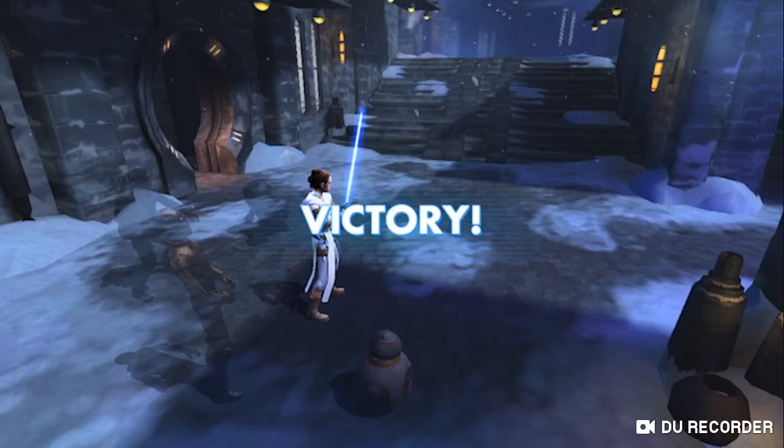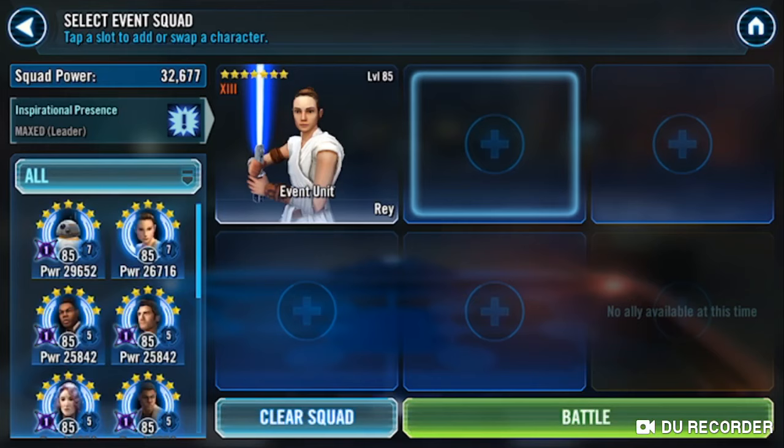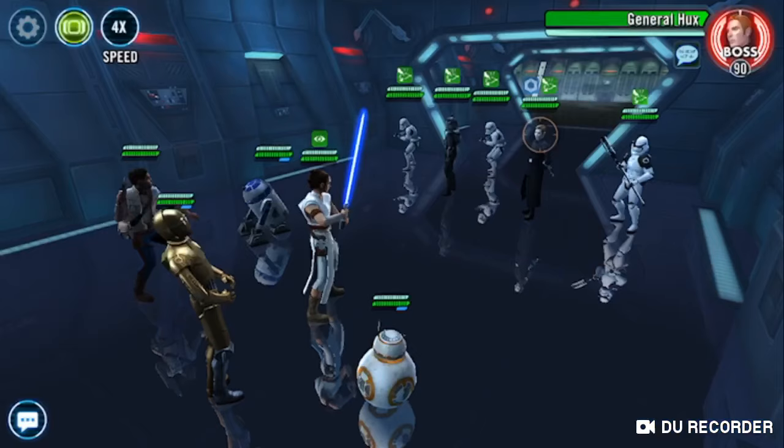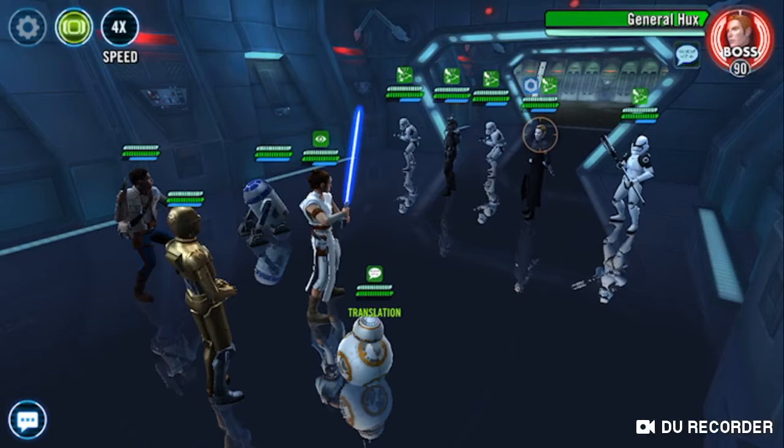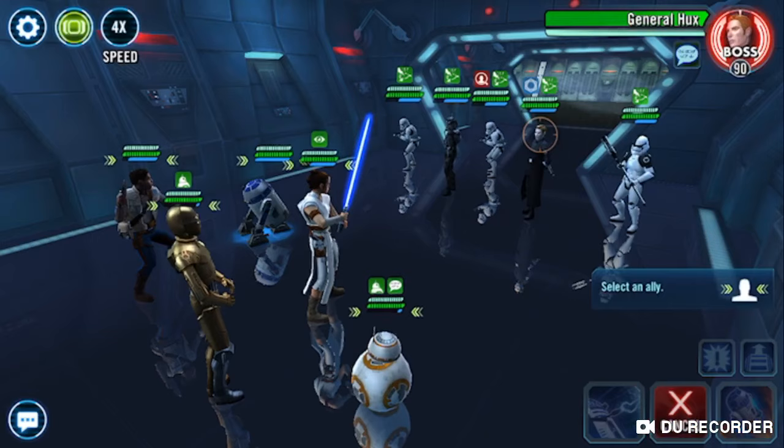Hero Finn and R2 do all the good work there. Now, Tier 2 is the exact same team that we just used in Tier 1, and you're going to pretty much follow the exact same strategy. You're going to take some more hits. We'll see if we can get a Translation over there — we didn't. That's okay.